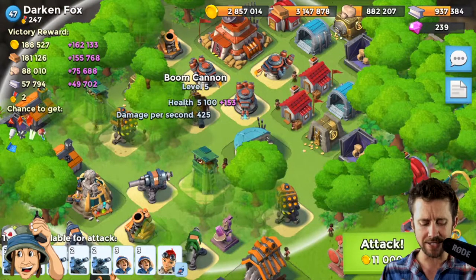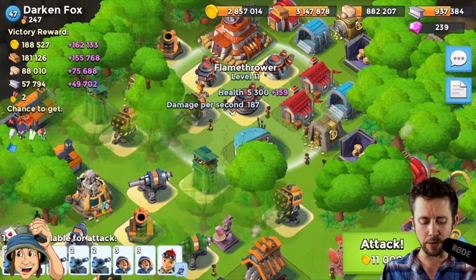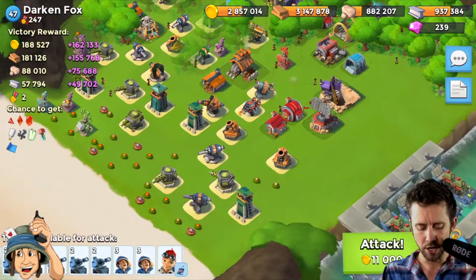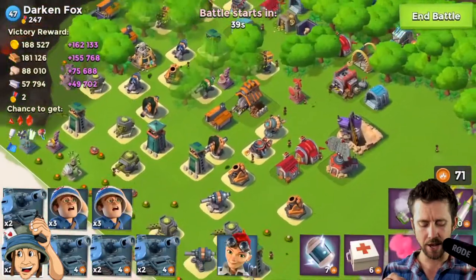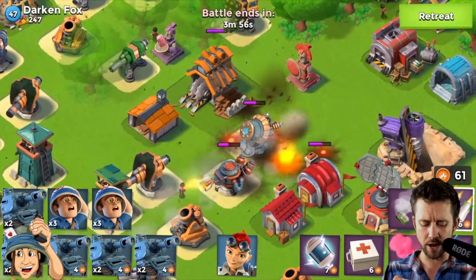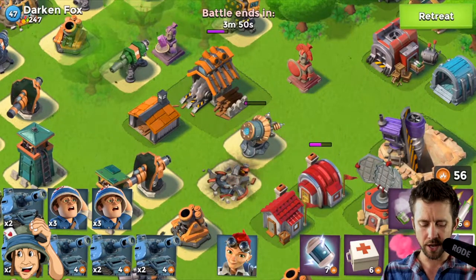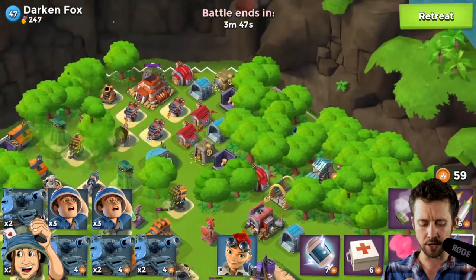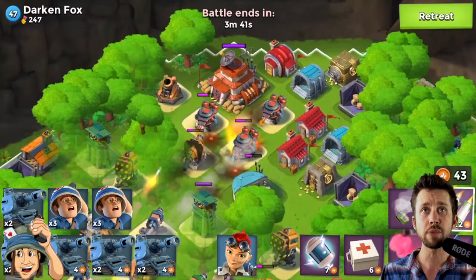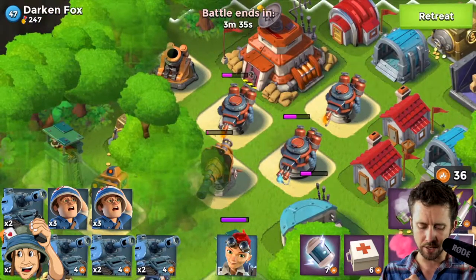There's a shock launcher we'll try to take out so it doesn't block our troops. There is a boom cannon at level 5 — that's easy money, maybe just a barrage will take it out. We might even get the flamethrower with it. Let's do it: first, get rid of this shock launcher — probably two artilleries — and we'll get that flamethrower with it. Then barrage around here to get the boom cannon.